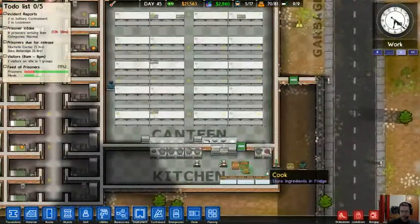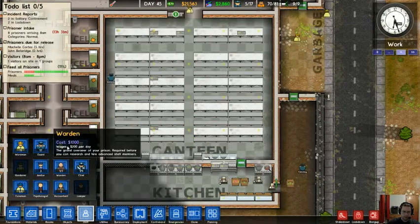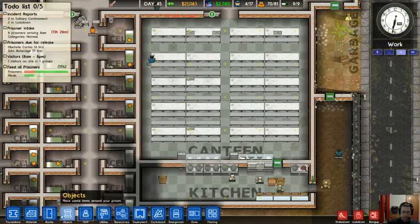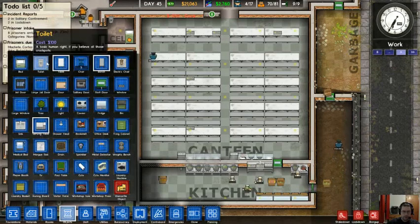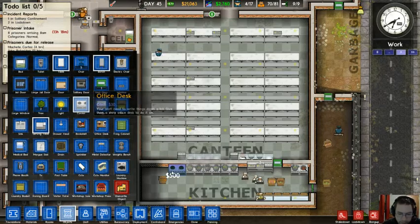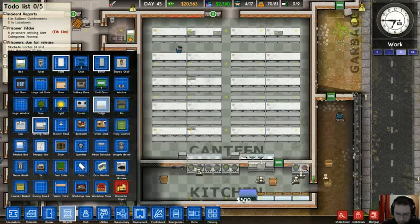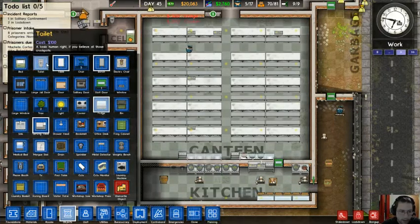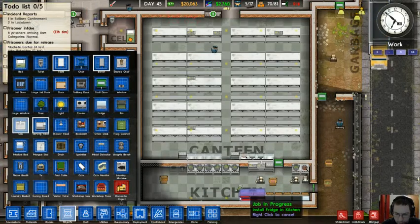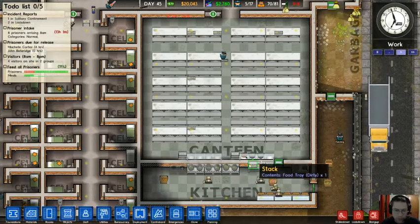I don't know how many cooks you need to have to feed everybody, but this red bar makes me slightly nervous, so I'm going to hire another cook because I can. And I'm going to install another fridge and another cooker and another sink — because this one might be getting a little overworked.